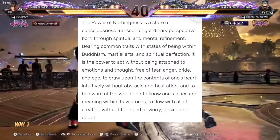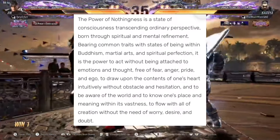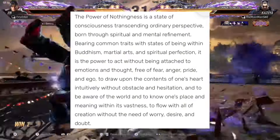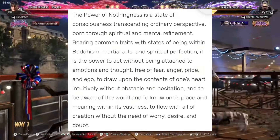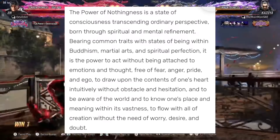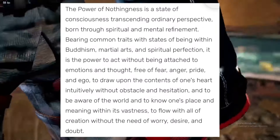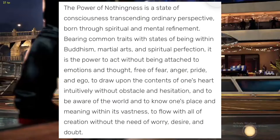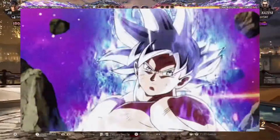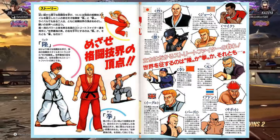The Power of Nothingness is the power to act without being attached to emotion and thought — free of fear, anger, pride, and ego — to draw upon the contents of one's heart intuitively without obstacle or hesitation, to be aware of the world and to know one's place within the vastness, to flow with all of creation without worry, desire, or doubt. The form buffs Ryu's attack potency and essentially gives him a form of instinctive reaction, kind of like Ultra Instinct Goku.